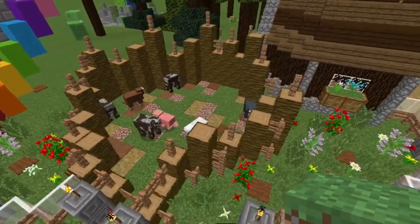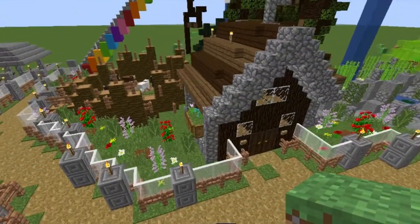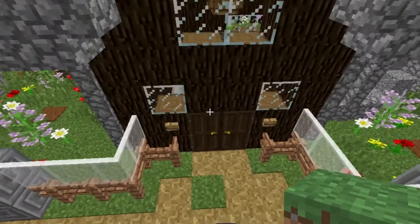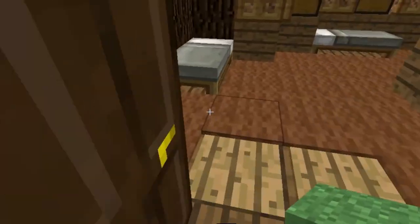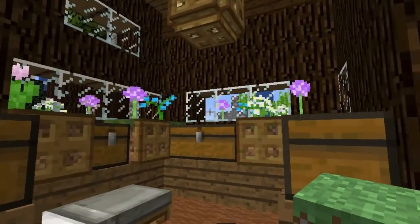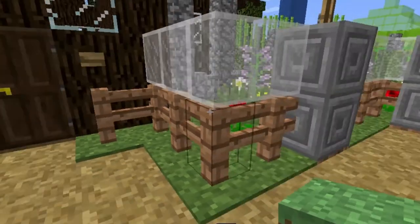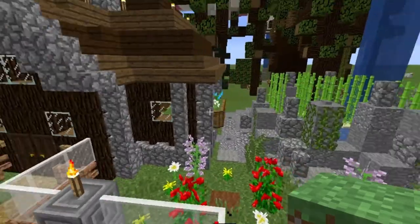We've got our pigs and sheep in a little pen, and then we have a little guest house. So if anyone stops by to see me, they can come and stay in this little house here. And I filled it with flowers because I love flowers in Minecraft — I put flowers pretty much everywhere.